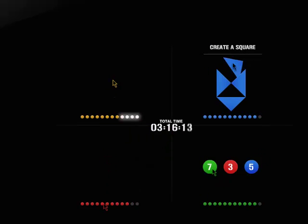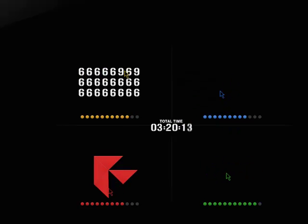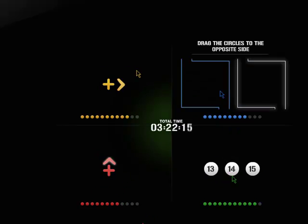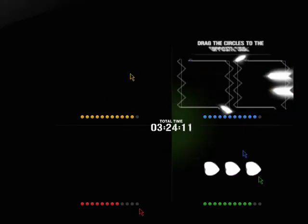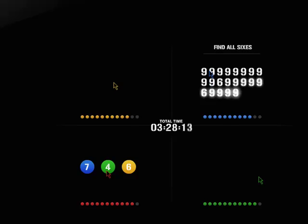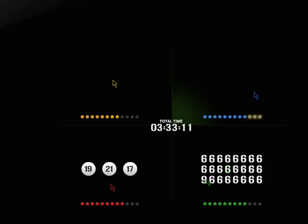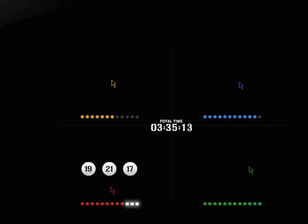Create a square. Correct, green, status increased. Drag the circles to the opposite side. Avoid. Correct, green, status increased. Find all sixes. Correct, green, status increased.